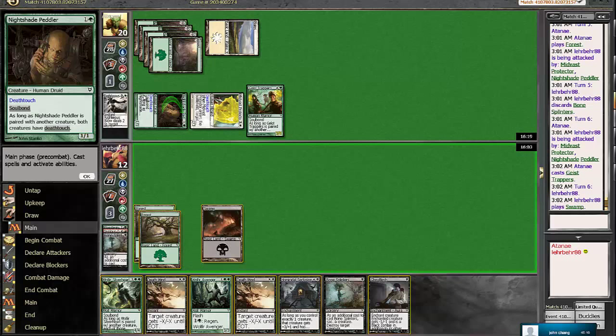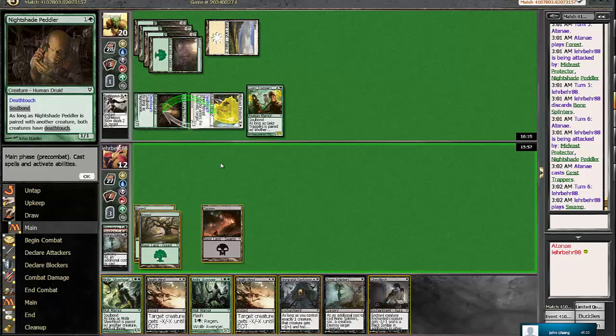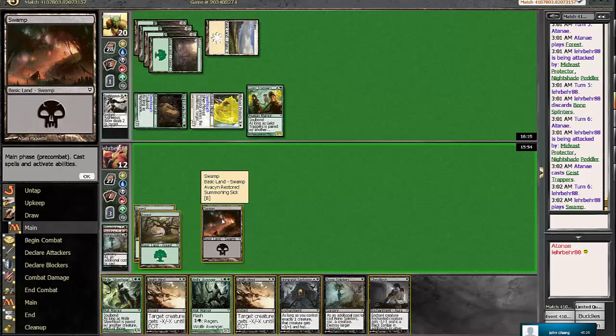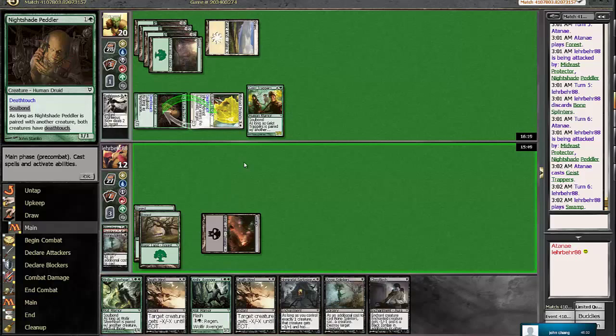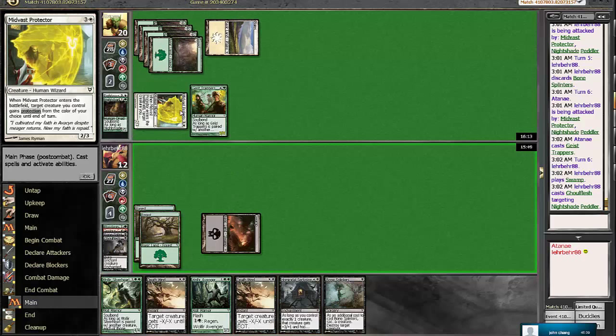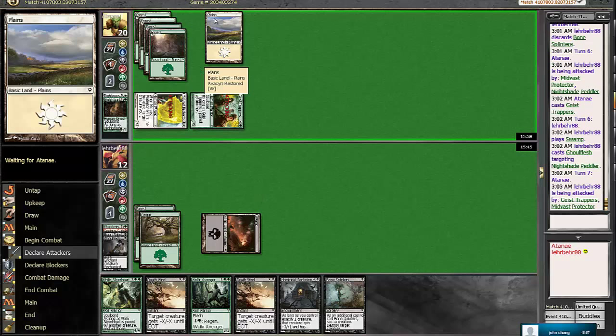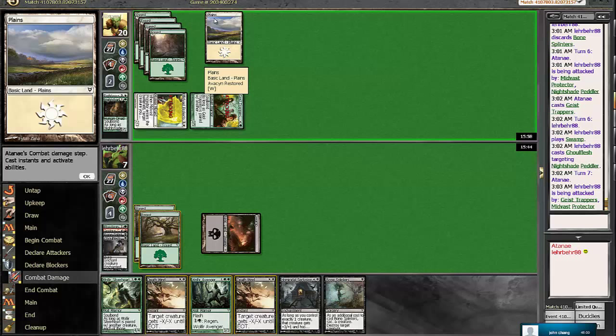We do draw the Swamp. We're not going to be blocking in either case, so I think we want to save ourselves the most damage right now. We'll drop down to 7, and then next turn we'll have to play the Wolfier Avenger. We're still not out of this. We need to draw back-to-back-to-back lands or something like that. I think Ghoulflesh here so that way we can block the Mist-Vast Protector next turn - this is going to be our best play. Because we're not going to save any damage right now by blocking anything, and we're so far behind that we can't wait to regenerate the Wolfier Avenger. We really want to draw a land. We need to draw back-to-back lands now.